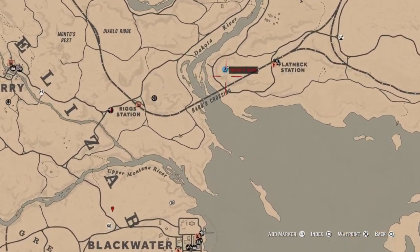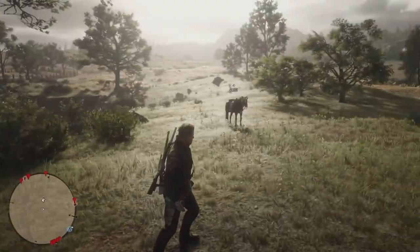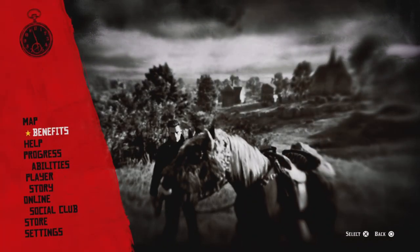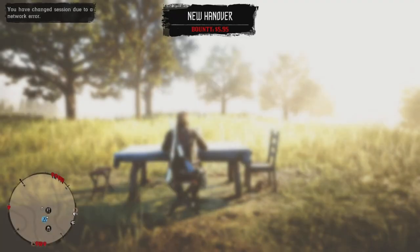Make sure the camp is in this exact area. From here, press Option, go Online, and select your camp.